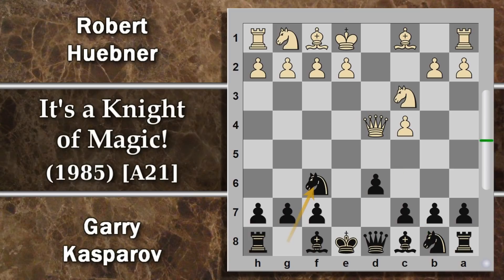Kasparov gioca cavallo F6, controllando altre due case per evitare che il bianco possa scaprettare un po' troppo. Viene giocata G3: l'idea del bianco è quella di fianchettare l'alfiere per controllare queste case e contrapporsi all'avanzamento del cavallo F6 del nero. Un altro modo era spingere B3, più comune in queste varianti; comunque si rientra più o meno in quello che è stato giocato nella partita.